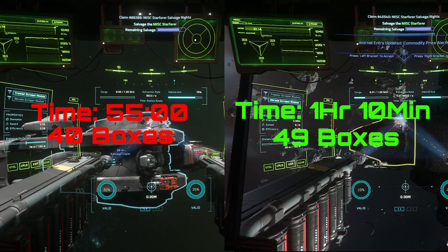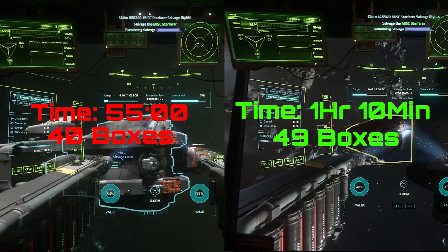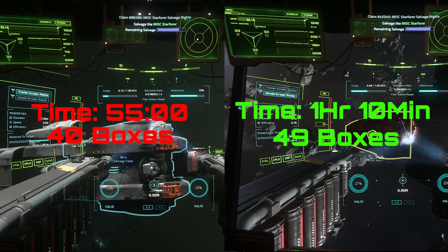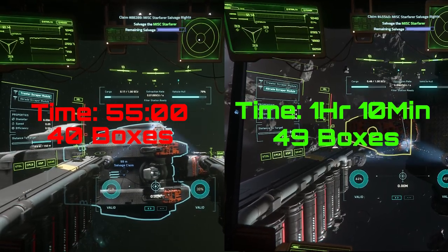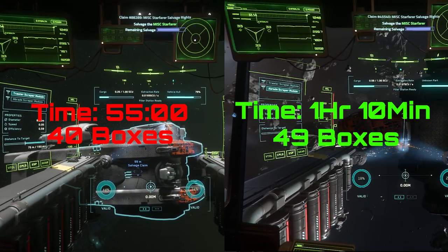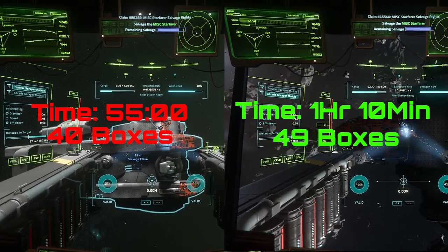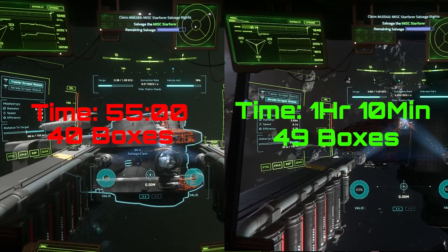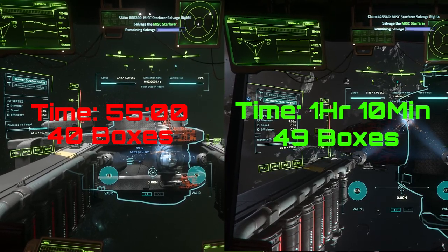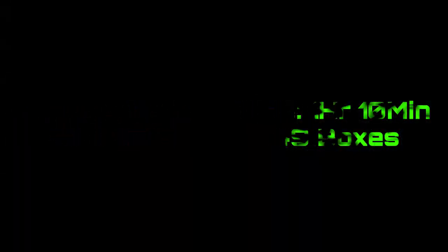There's a slight practical issue here: it's easy to fit 23 boxes on the Vulture, 24 is a little harder but doable, and 26 is possible if you get out and push everything in from the back. With 49 boxes that's basically the full amount, which would technically take three trips. But you could easily just leave one and take 48. So honestly when you get to big ships, it's kind of up to you — abrade or trawler.